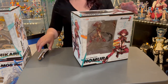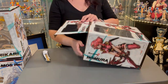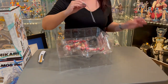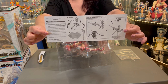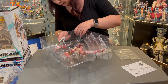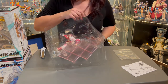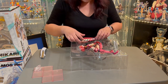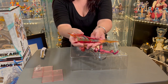Pyra is the first summon you unlock when playing this game. She's a very powerful and very popular character — so popular that she's made an appearance in Smash Brothers. Because KOS-MOS makes a cameo appearance in Xenoblade Chronicles 2, I thought it would be really nice to have Pyra and Mythra figures to display alongside the KOS-MOS figure from this game.